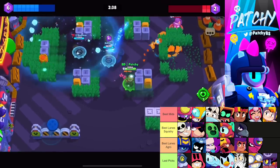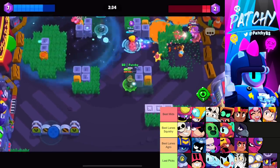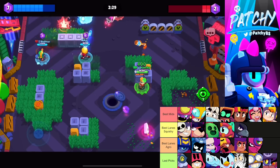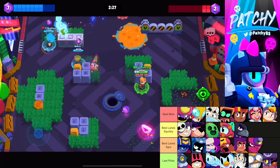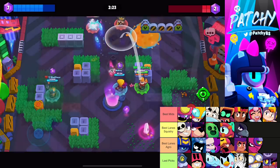With first pick on Crystal Arcade, I recommend banning Ashe — she's just too dangerous especially if they have last pick. With second pick, I still recommend banning Penny. It's one of the best brawlers in the game even after the balance changes, and still a very strong pick on this map.